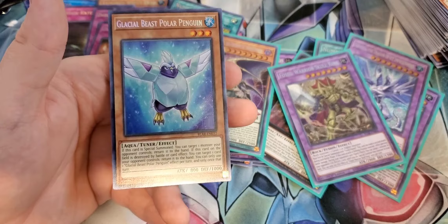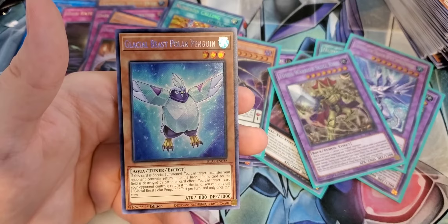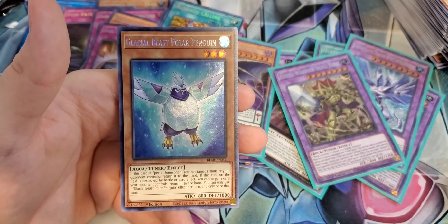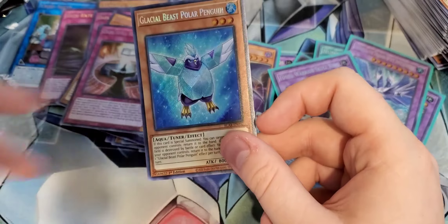Armored White Bear. Numeron Gate. Dragon Buster. Koci Mirror Drago — I'm kind of glad this got a reprint too. And Appliancer Vacue Elephant — pretty cool card.